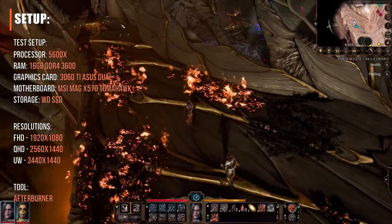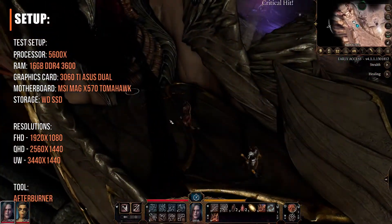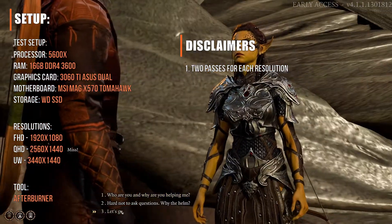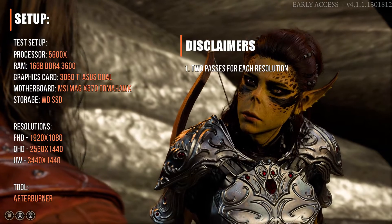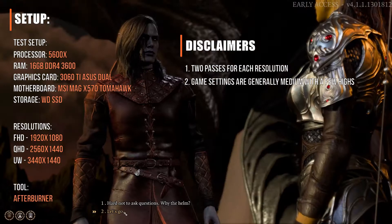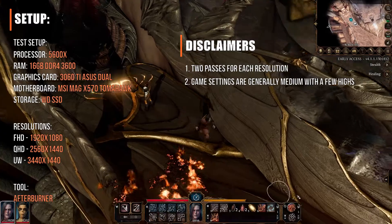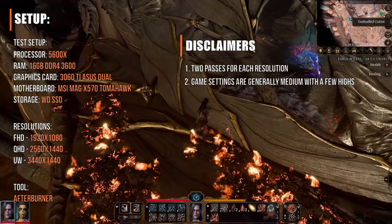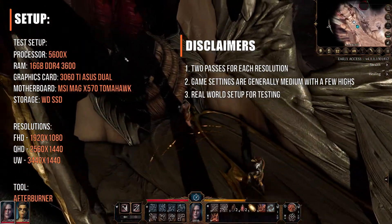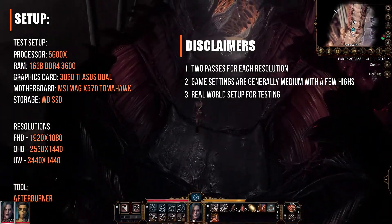Here's the current setup for all the games I used. The disclaimers from the previous video are still the same, but I'd like to remind you that two passes or more were done for each game in each resolution — I did more if the numbers didn't make any sense. Game settings are still consistent with the first video, meaning they're generally all medium with some highs here and there. Games like Deus Ex were exceptions, meaning there were a lot more highs. Background programs and launchers were also running during the tests to basically have a real-world scenario.